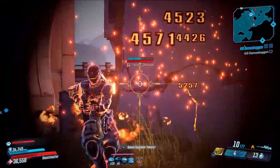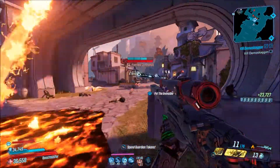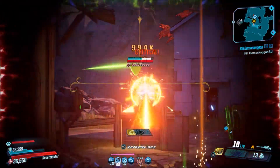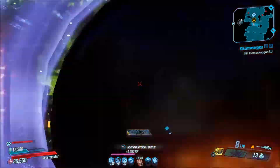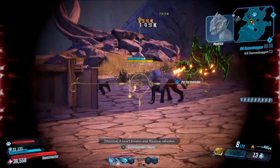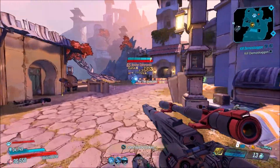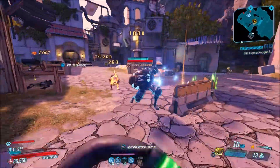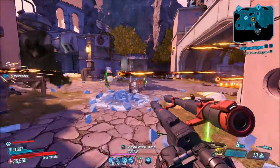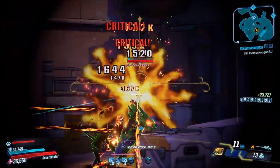Overall, I put this sniper in A tier. It's still pretty good, though it's not as good as it was way back during Mayhem 4, before Mayhem 2.0 was even out, the first time this event rolled around. I've tried it out on Grave Ward — it's not the best boss killer, but it's pretty good for mobbing. If you get a good anointment and put it in the right build, it can really shred some enemies. I really like this weapon on Flak and on Amara — those are my favorite two to use it on.